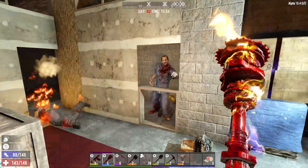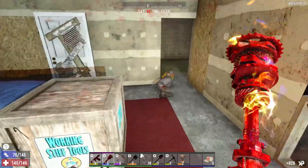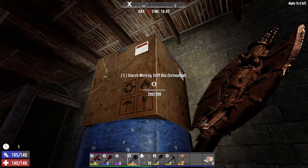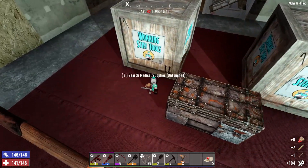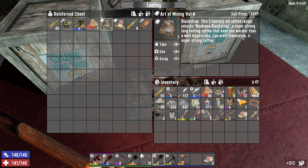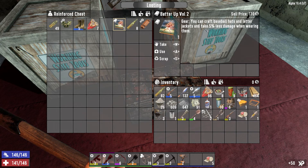Is that you that hit me? I'm falling through the wall? I can craft black strap super strong coffee. Then I can craft baseball hats and leather jackets and take 5% less damage when wearing them.